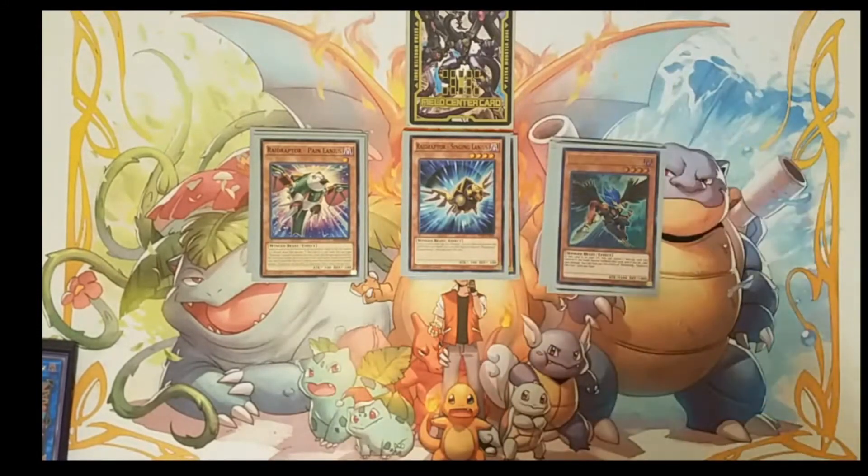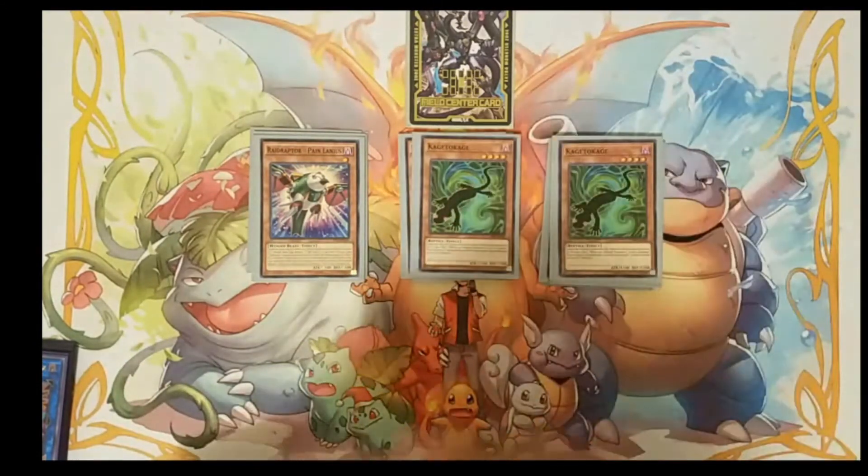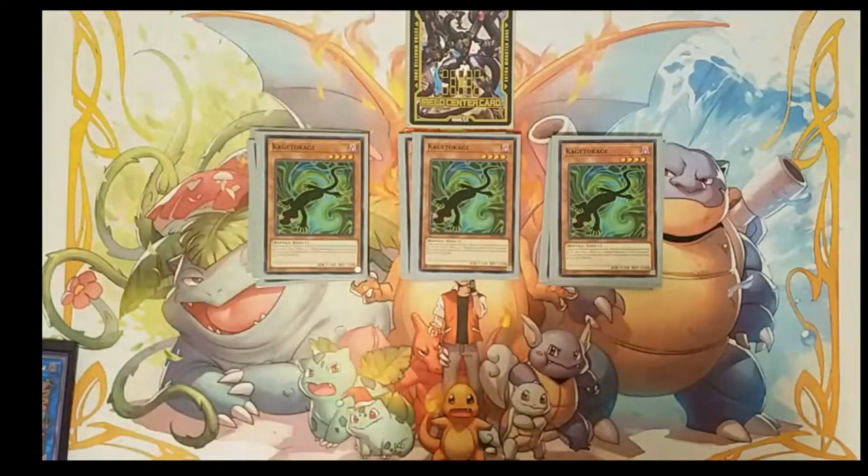We're also playing one copy of Blackwing Zephyrus because he's that free special summon from the graveyard. Because we're not playing Tribute Lanius, I am playing this card in its place. It's a level 4 dark monster so it goes really well with the deck. If you normal summon, you can special summon out this card from your hand — just a really cool extender as well.